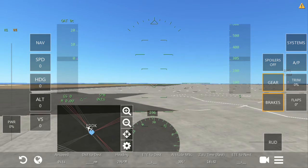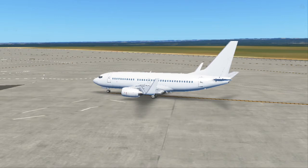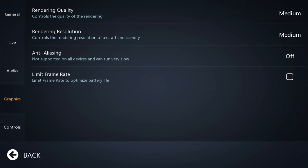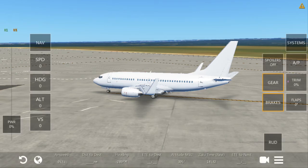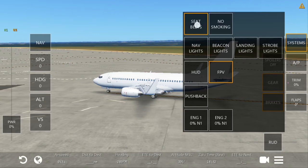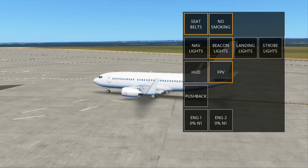Now we will do a pre-start checklist. To reduce lag I have already reduced my graphics, as you can see. So: brakes on, spoilers check, flap retractors, seatbelts on, no smoking on, lights — cabin lights on. Landing lights off, strobe lights off. Flight plan — one minute, I will set that now.